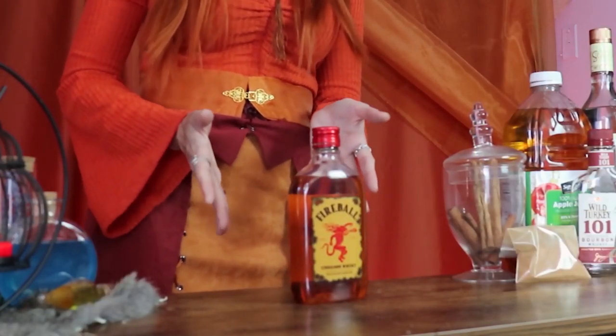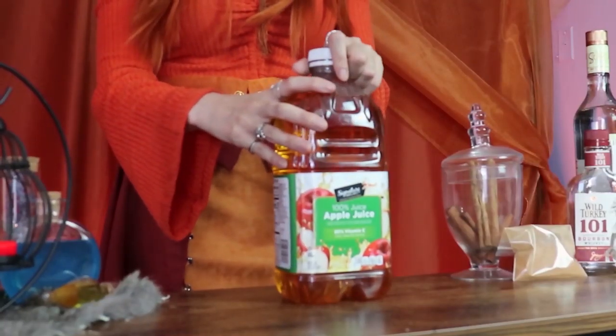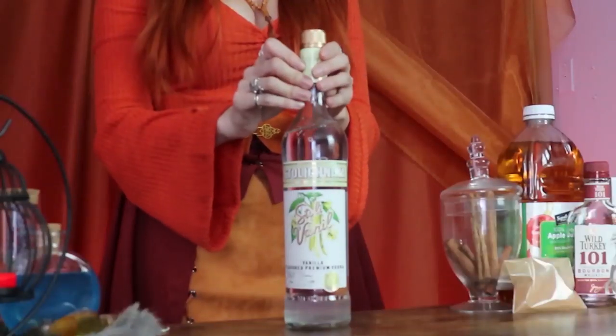Here are all of our ingredients. First up of course is Fireball — there are a lot of different types of fire or cinnamon whiskeys out there, but I'm gonna go with Fireball because it's really tasty for how affordable it is. We're also gonna add some apple juice, since apple complements cinnamon really well, and we're going for a sort of apple pie taste. We're also gonna use vanilla vodka, which is what's gonna make our cocktail taste more like apple pie and less like just cinnamon apple juice.